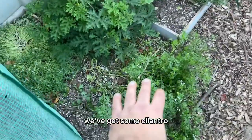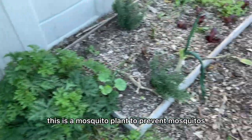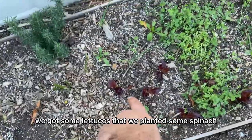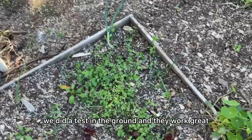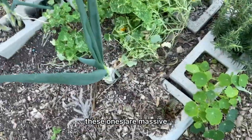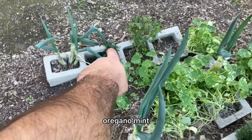Moving forward, we've got some cilantro that's just been growing everywhere. This is a mosquito plant to prevent mosquitoes. We've got some aromatic rosemary, some lettuces we planted, some spinach, and these are pea microgreens — we did a test growing them in the ground and they worked great, so I might do more of that. We've got some green onions — these ones are massive.